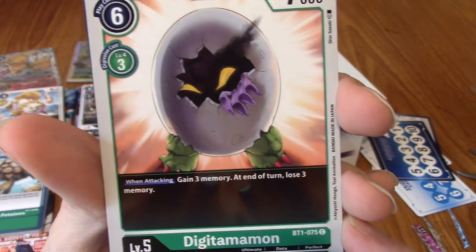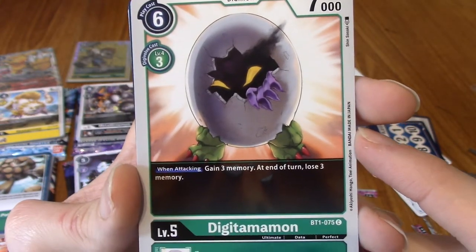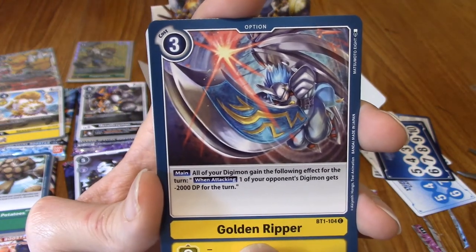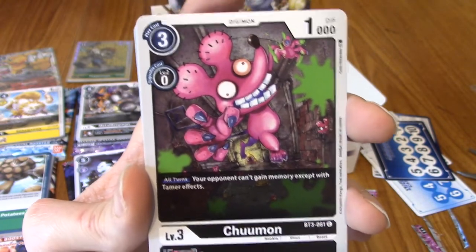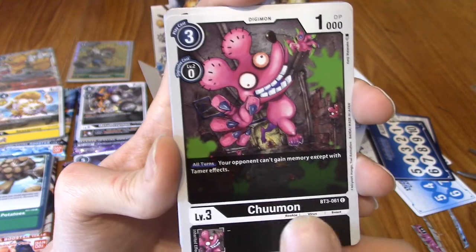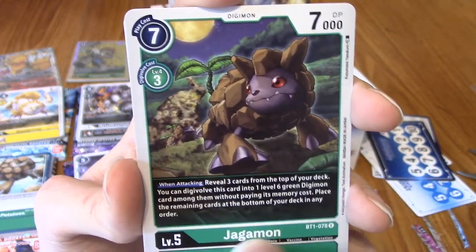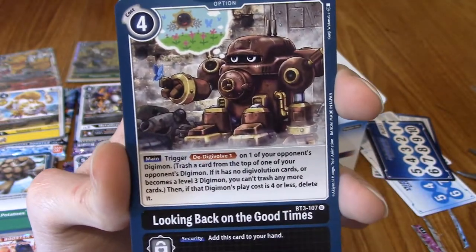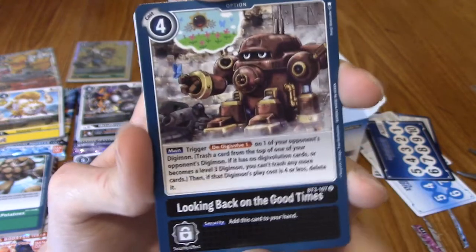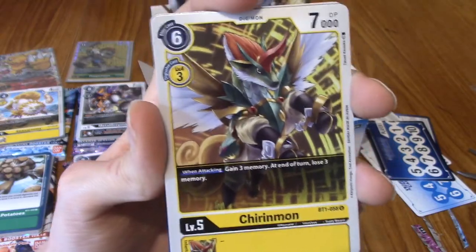Basically I think they're doing the same as Pokemon, where they'll print two cards of the same monster but with different artwork and different attacks. Digitamomon — that's my boy! His hands are coming out — is he trying to break out? He's an ultimate. I love Digitamomon, he's just so weird. Golden Ripper — don't think we've had that before but it's really nice artwork. Chumon — I wonder if Chumon is someone's favourite Digimon; sometimes I see designs and I'm like, who likes this?